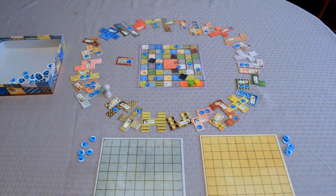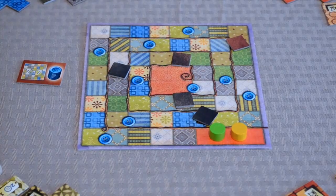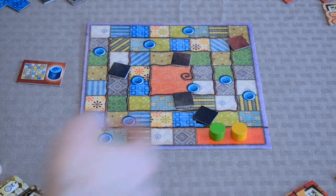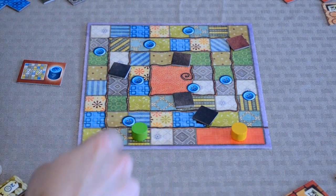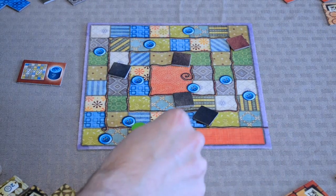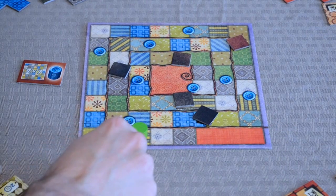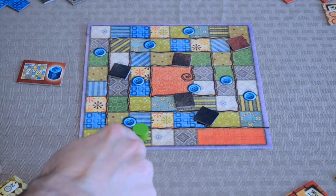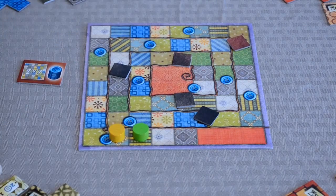On a player's turn, they can do one of two things. The first option is to advance and receive buttons — it's a very simple process. You pick up your time token and put it in front of your opponent's piece, then receive buttons equal to the number of spaces you moved. For example, if the green token was here and yellow wanted to take that action, yellow would move one, two, three, four spaces in front of the opponent and receive four buttons from the supply. That ends their turn.